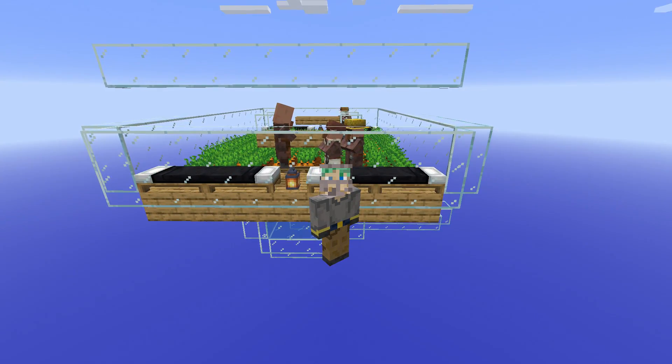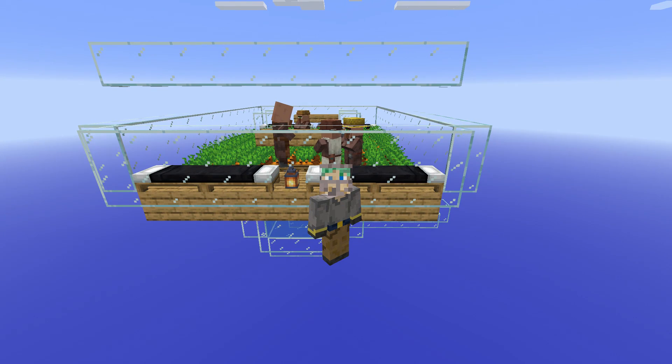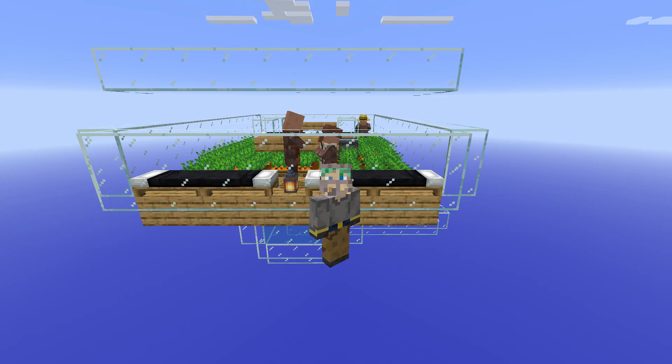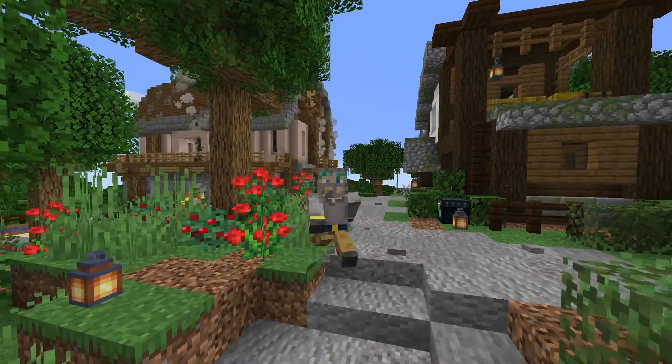If you want a pillager or raid farm, first you need villagers. If you want a trading hall, you need villagers. If you'd like an iron farm, first you need villagers. So farm number one is a villager farm, or villager breeder.